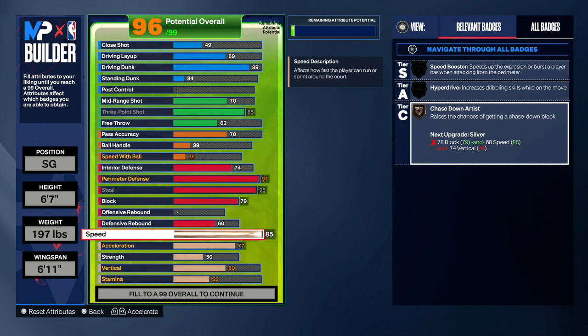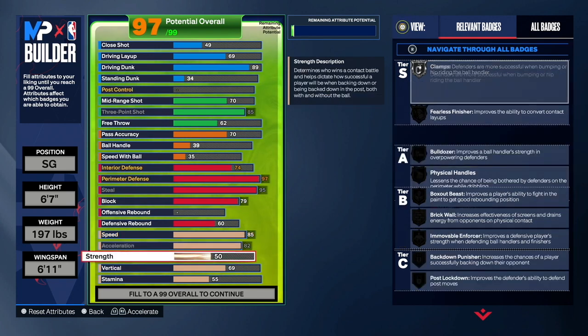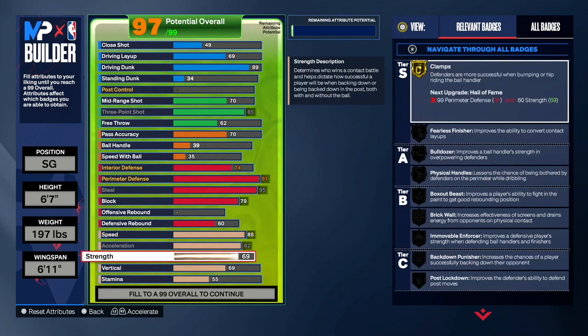85 speed is pretty good — you can play great on-ball defense, keep up with small guards and tall guards, and it's enough speed to go for a chased block. As the lockdown, you're playing defense all the time, so you need good speed. For acceleration, put that to 82 — you want acceleration on all your builds. An 82 acceleration allows you to get Fast Twitch on hall of fame.